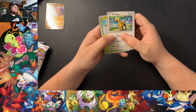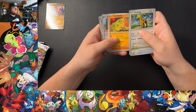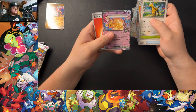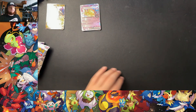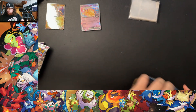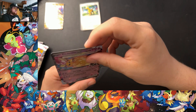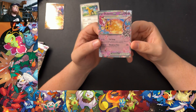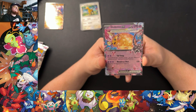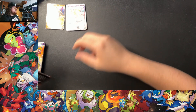First pack — Paldea Evolved. Got Girafarig, Dropius, Great Ball, Hoppip, Gothitelle, Honchkrow, Sudowoodo, a hollow Cufant. Reverse Slakoth. And a nice hit — a Psychic Dedenne. I think that's Electric Fairy in actual games, but it's a Terra type. Nice card — not a secret rare or anything, but an EX. A hit is a hit is a hit.